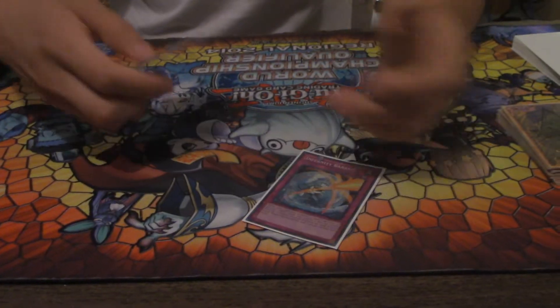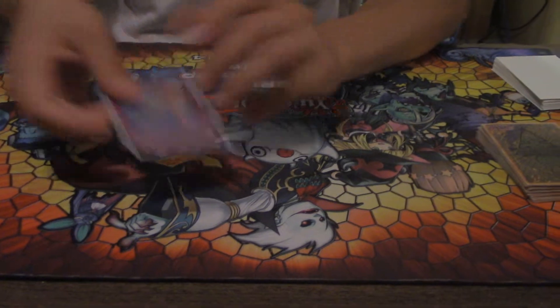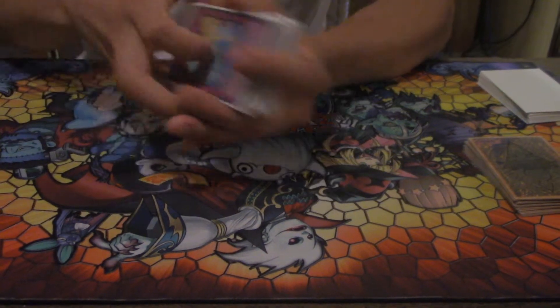Triple Infernity Break — so good. And one Fiendish Chain/barrier. That's it for traps, just four trap cards.